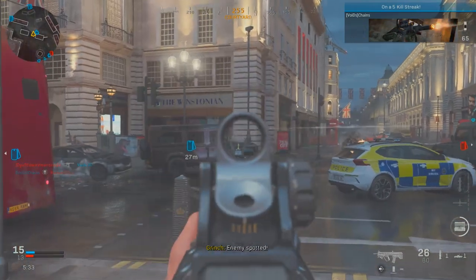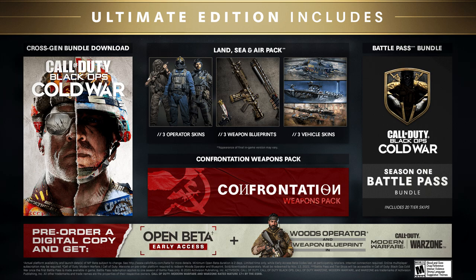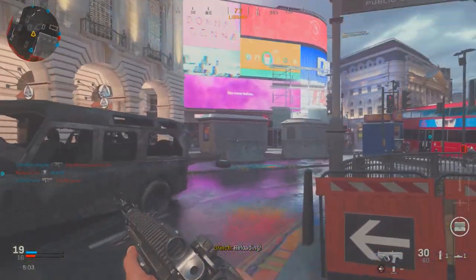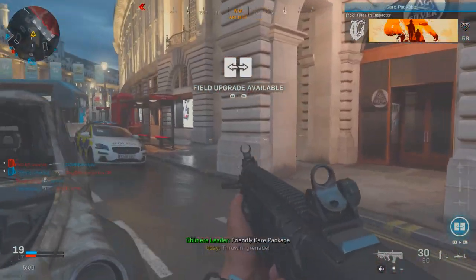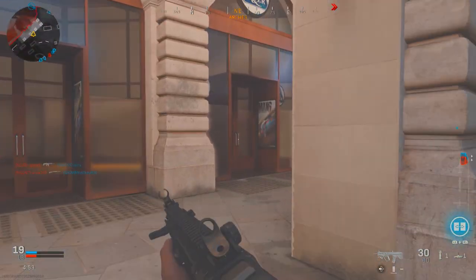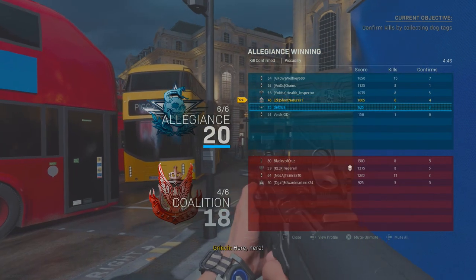Now, with the Ultimate Edition of the game, you will get the Cross-Gen Bundle — meaning it includes the PS4 version and the PS5 version when it launches, so you get two birds with one stone. You get the Land and Sea Air Pack, three operator skins, three vehicle skins, three weapon blueprints, and the Battle Pass includes one season battle pass plus 20 tier skips. Personally, I don't really care about the battle pass too much, so I will not be getting the Ultimate Edition — I'll get the Cross-Gen Bundle. And then you also get the weapons pack.